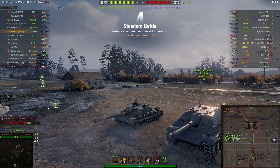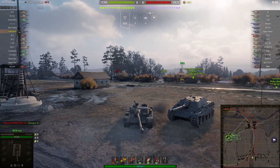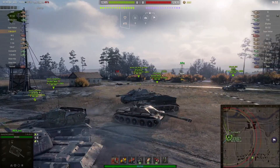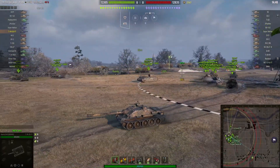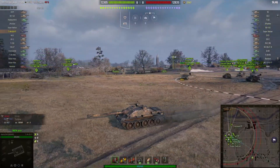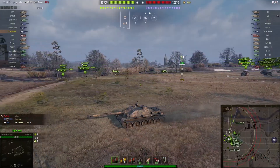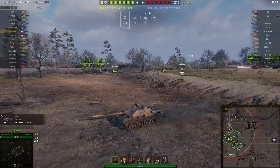This tank destroyer looks very much like an SU-122-44 but it actually shares a lot of similarity to another tank destroyer that's not in the game — the SU-122-54. That's the tank destroyer that was actually developed and built, but for some reason they just can never put it in the game. It's the tank destroyer based on the T-54 tank.